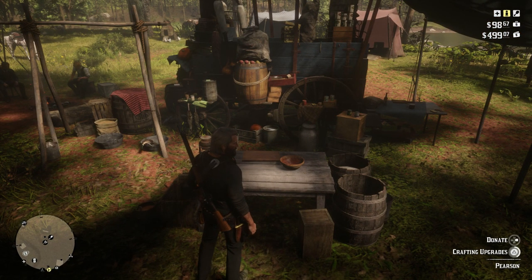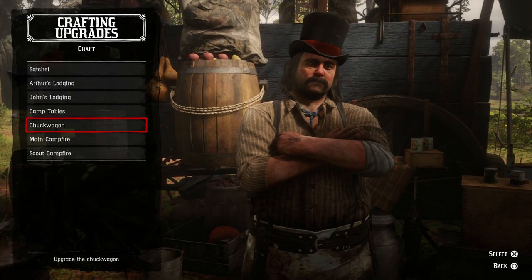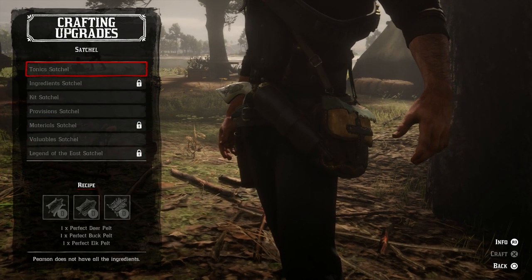Even once you have all the items in the ledger bought, you can still customize the camp in various ways. Right here at the butcher table, you can see in the bottom right it says crafting upgrades. Hit triangle and you can see there are plenty of options here: campfires, wagon, tables, lodging, and satchel.